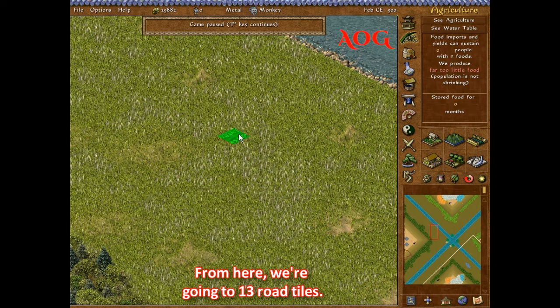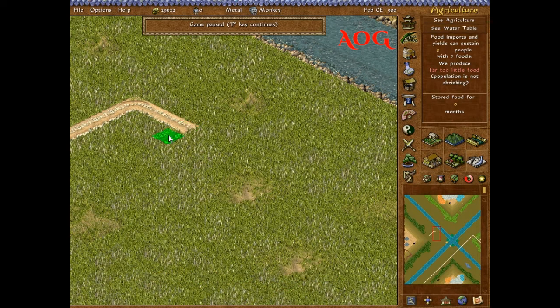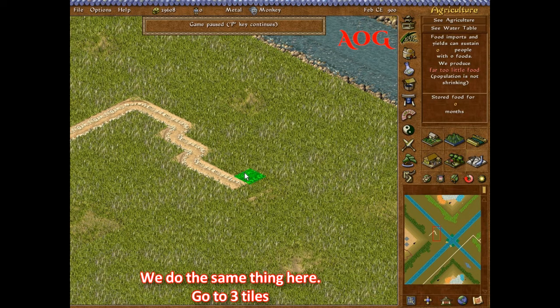And from here we'll go to 13 road tiles. So 13 road tiles is 26 — 2 times 13 is 26. Then up here we'll go to 3, so 3 times 2 is 6. Then from here we'll do another 3 road tiles, so 2 times 3 is 6. Then we'll go to 6, then we'll go to 4 — 4 times 2 is 8. So we'll go to 8, and we'll do the same thing here.